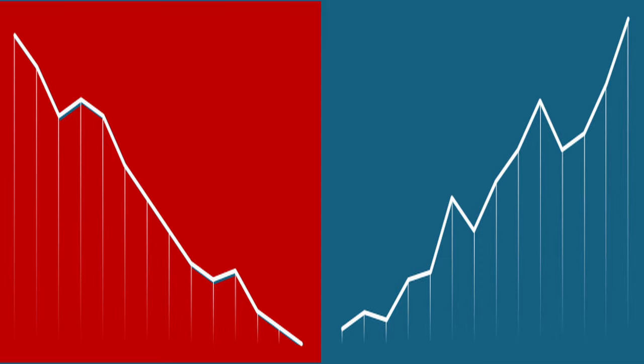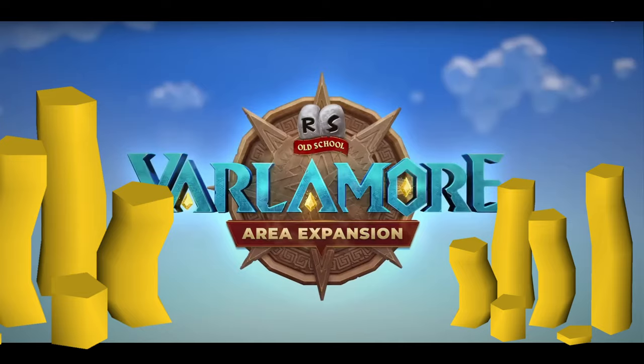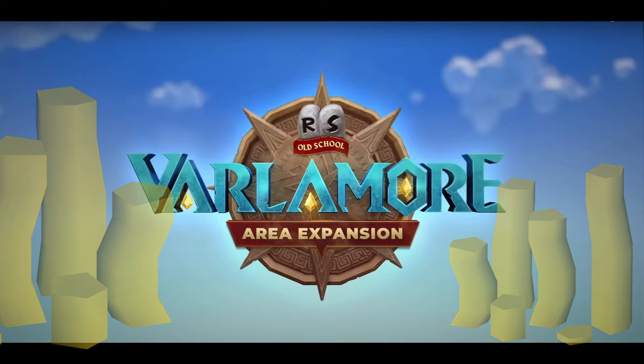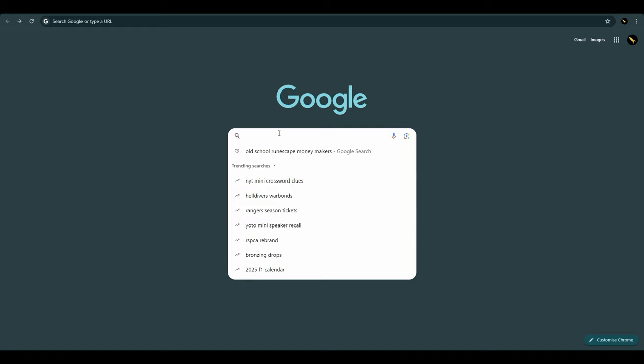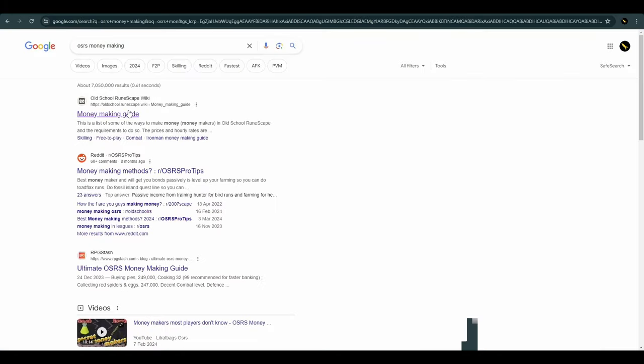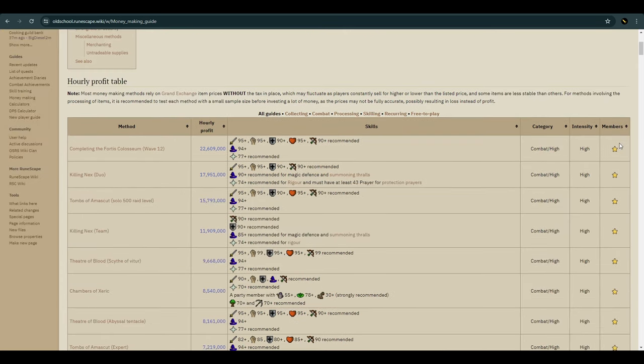When new content drops or the market swings, there's lots of money to be made. But these opportunities come and go very quickly, and I like a more stable income stream. You can just Google Old School RuneScape moneymakers to find the moneymaking table on the wiki. This is a great resource — sort by GP per hour, then scroll to find something that suits you.